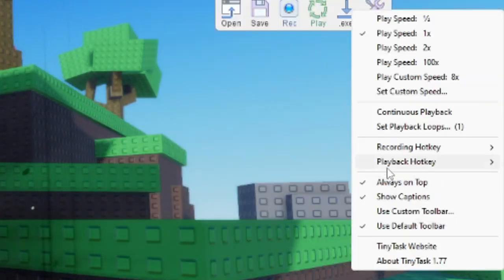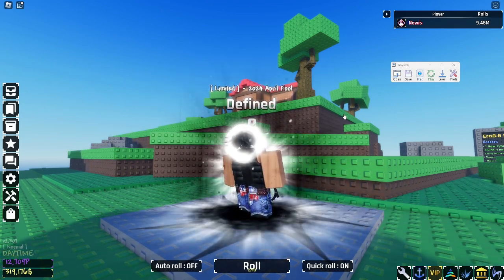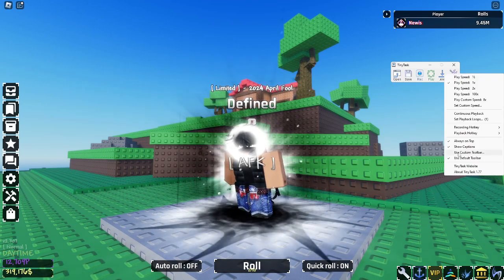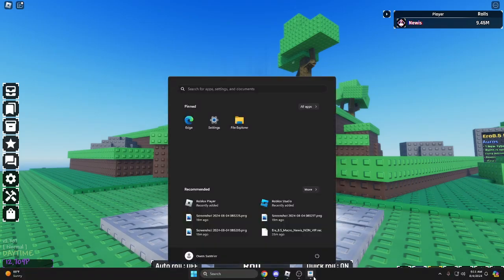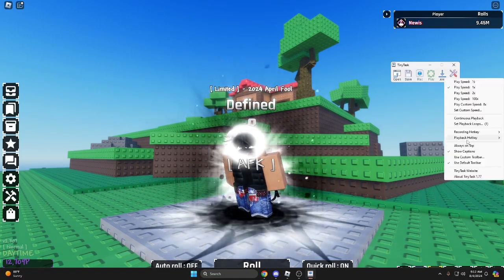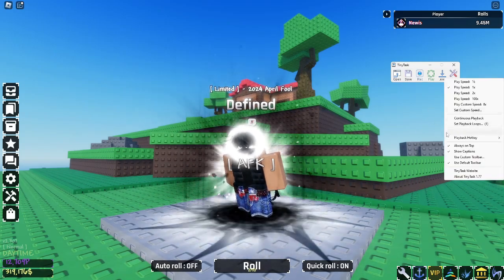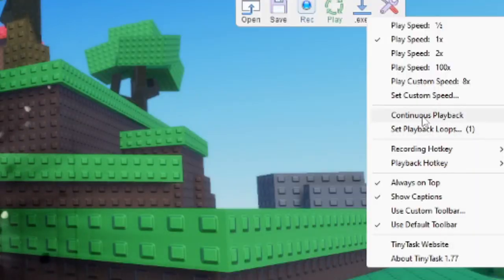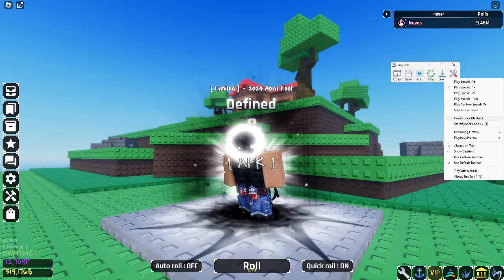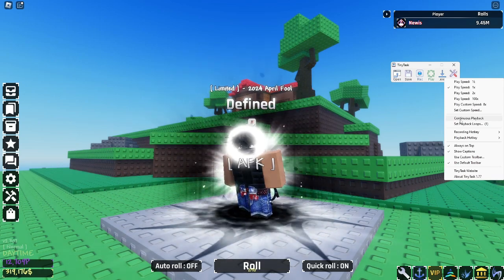Also, this setting right here - Always on Top. You can see that if I tab in, TinyTask is still on the top and doesn't go behind the Roblox tab. If I were to turn off Always on Top, TinyTask disappears when I retab into the game. I would recommend having Always on Top on as well - it's not a requirement but it is a recommendation. You also really, really need to make sure you have Continuous Playback enabled. This is going to make sure that the macro repeats itself overnight and you won't get disconnected. You have to have this on or else the macro will not work indefinitely.